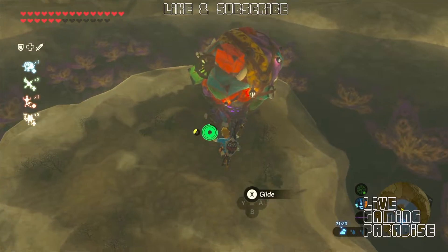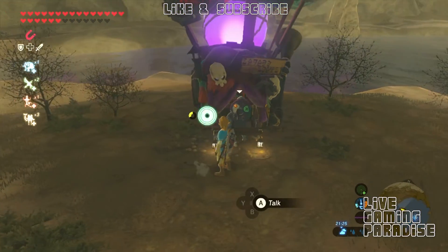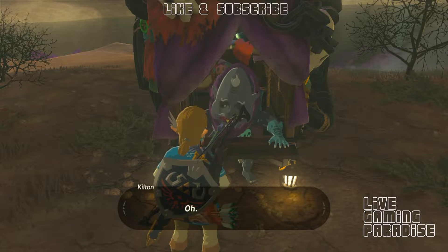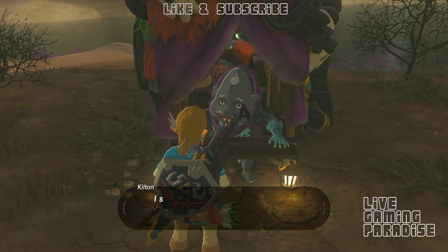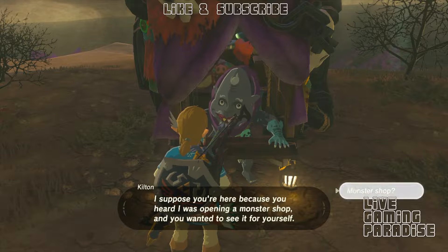So there's this guy here, and you probably don't know him like I didn't. He gets really scared and he actually buys monster parts for a new currency — apart from rupees — called mon, M-O-N. His name is Kilton, and he tells you he's going to open a shop.